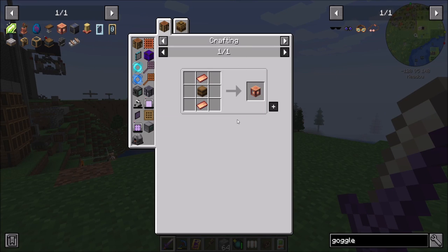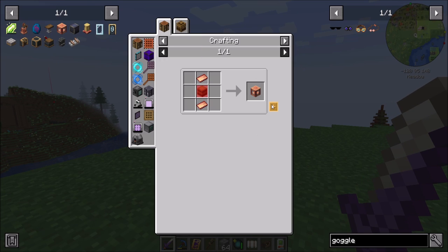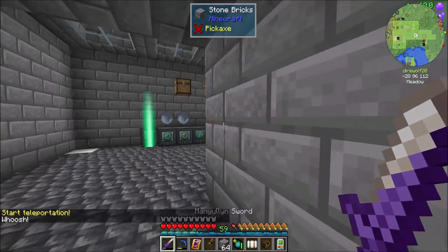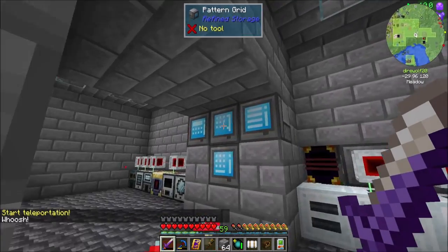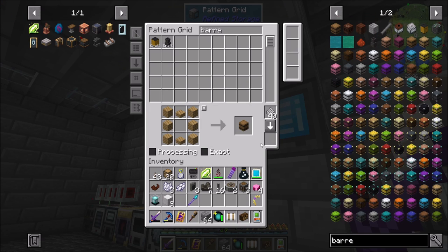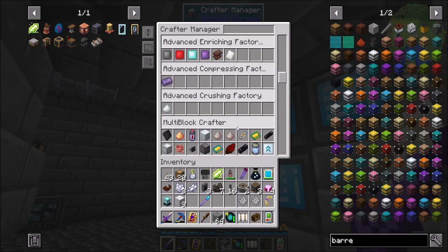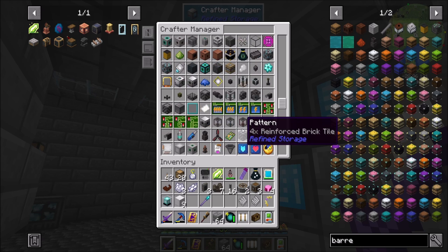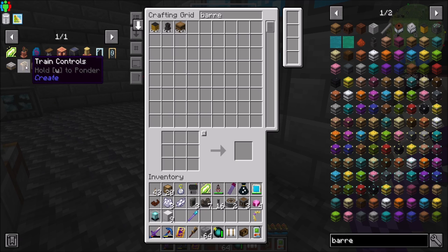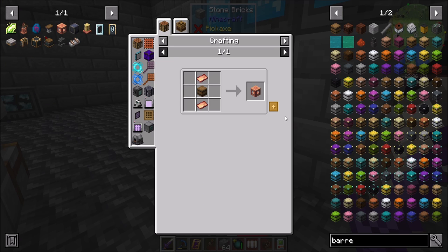I want to consider the automation processes involved. I want to make sure that anything I need to make is automated so I can make it easier. If that requires setting up a Create automation, that'd be cool too. Refined storage at the end of the day is going to do the automations for me. So maybe I'll add my fluid tanks and steam engines here.